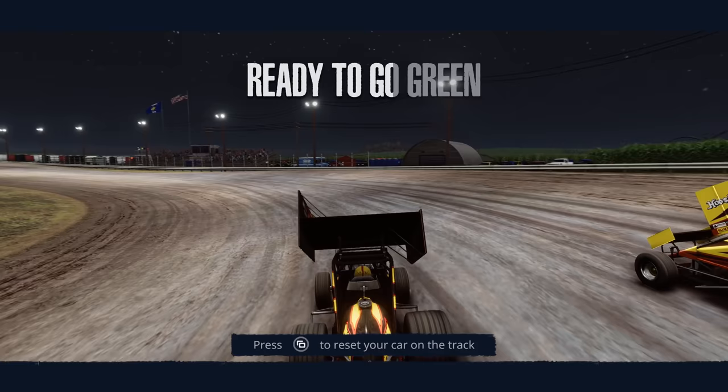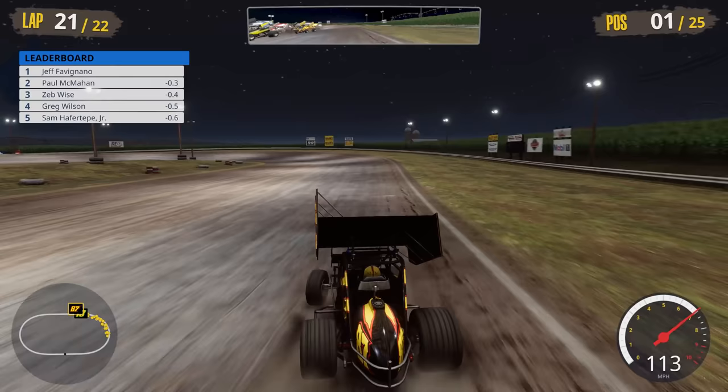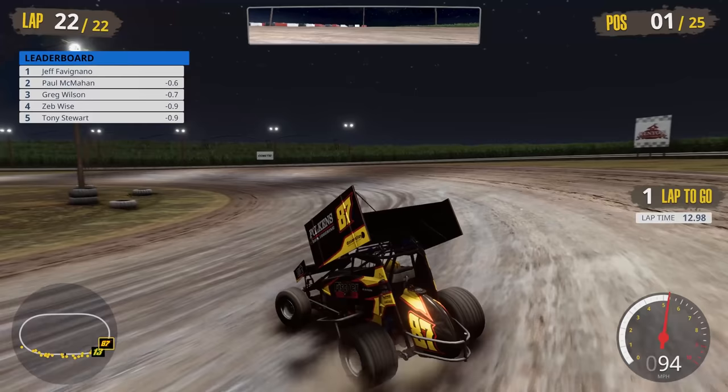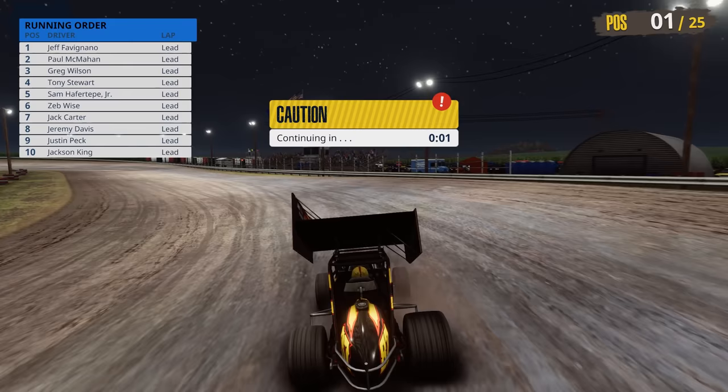By dropping the difficulty we were able to be competitive here. Can you imagine this online — it would be a blast to race people on the dirt. Three laps to go, and the caution comes out again. We're going to lose our lead and now it's us versus Zeb Wise — who we turned earlier in the race. Green flag in the air, watch the throttle. Wheel hop happening in the corner — I'm turning way too much left. One lap to go!